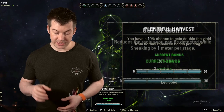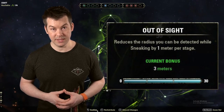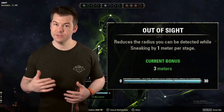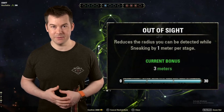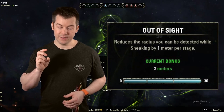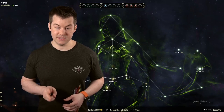The last essential one is also from the green tree: Out of Sight. This reduces your stealth detection radius by up to three meters at max rank, and you absolutely want that. It'll keep you from accidentally aggroing monsters while you're just trying to gather. You don't really want to be bothered by overworld trash mobs. Note that Out of Sight is not slottable, so only Master Gatherer and Plentiful Harvest need to be slotted.